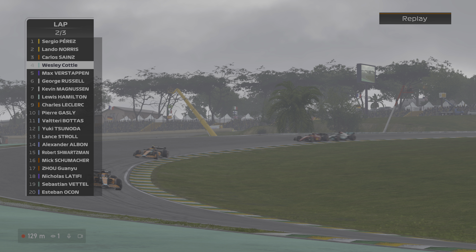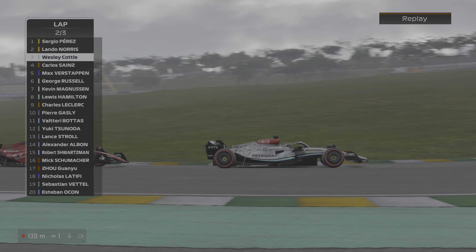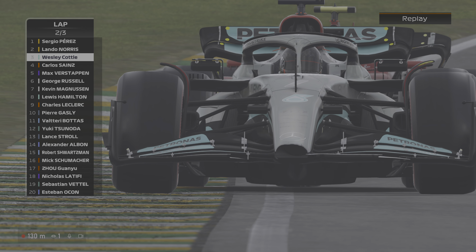I'll try and get rid of Connell's slides to take 30 points away from him, and got the jump down into P3. Oh yeah, you can see a little bit of damage on the front of the car.